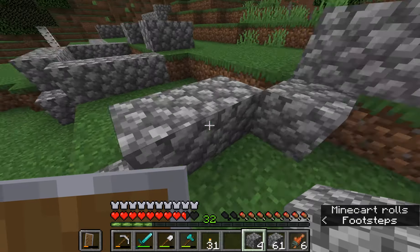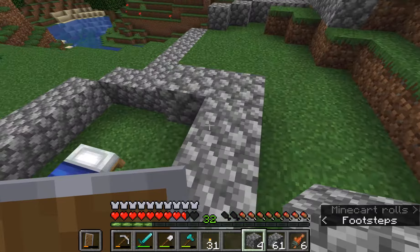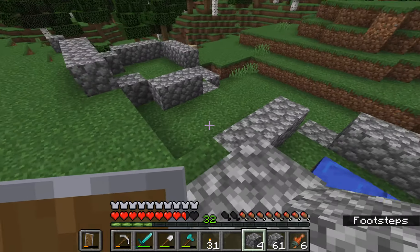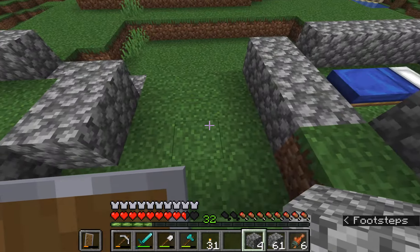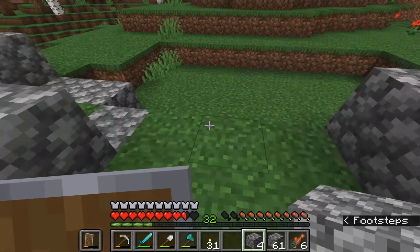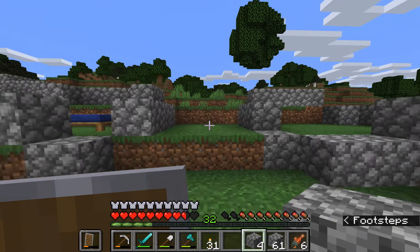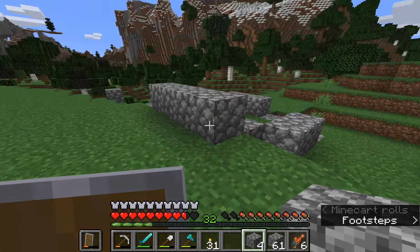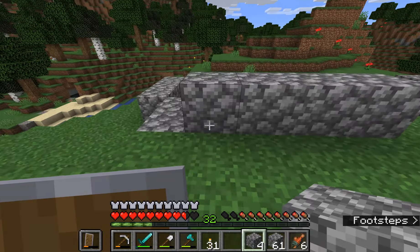These two circle shaped things that I just made are going to be kind of like the towers that are going to be in between the gates — or the gate is going to be in between them, which is going to be right here. So you're going to be coming in like this, and this is going to be the entrance way.